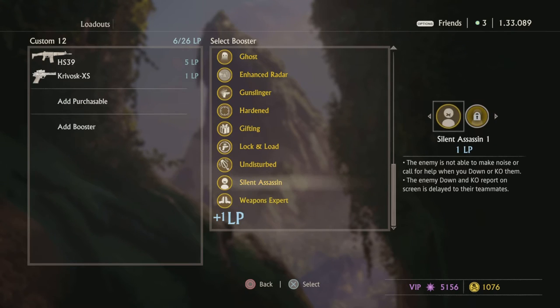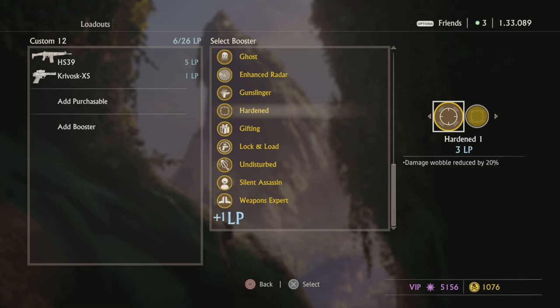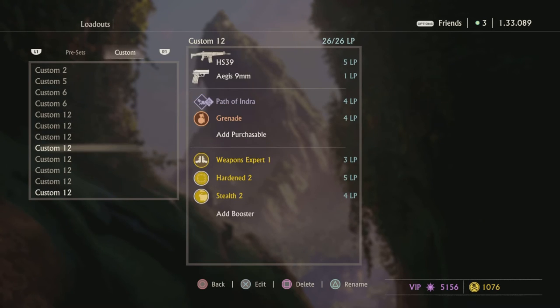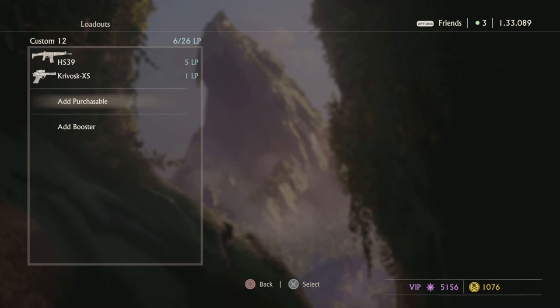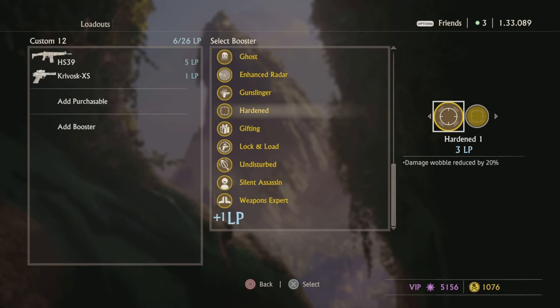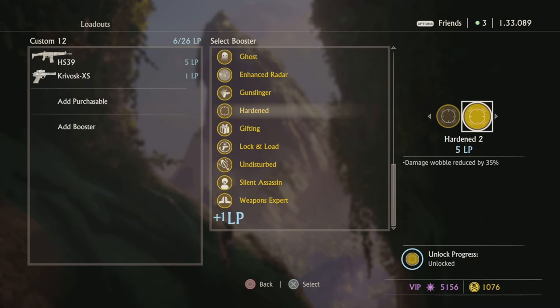The runner-up behind Weapon Expert is Hardened. This is opinion-based, but I think a lot of people would agree it's probably the second best booster in the game. Some people say it's a crutch perk — for me, it literally is a crutch perk — but it's in every single loadout. Weapon Expert and Hardened are non-negotiable in my loadouts. It reduces your damage flinch, and flinch in this game is really high. Some weapons give you more flinch than others, so being able to control that is huge for winning more gun battles.